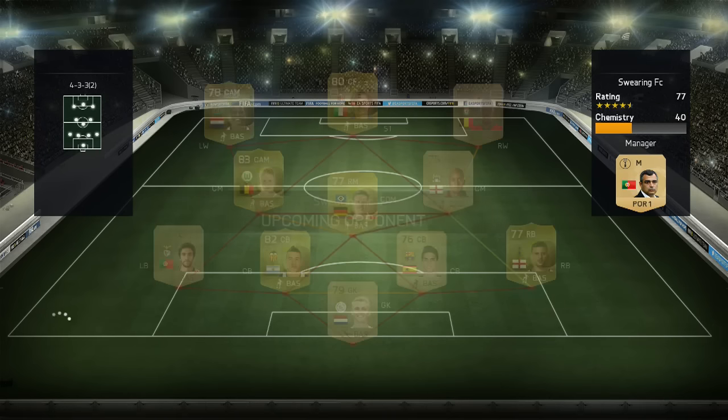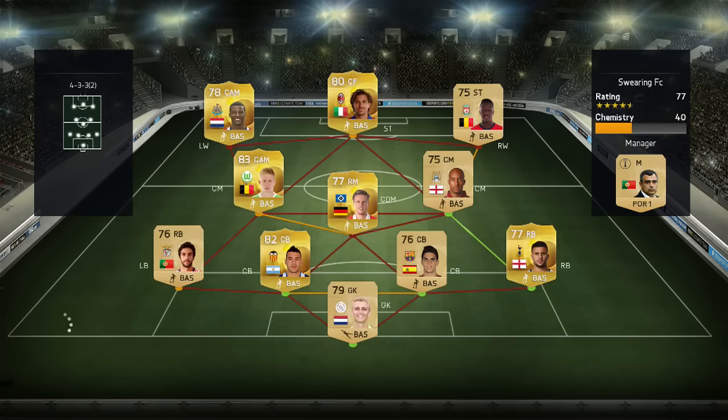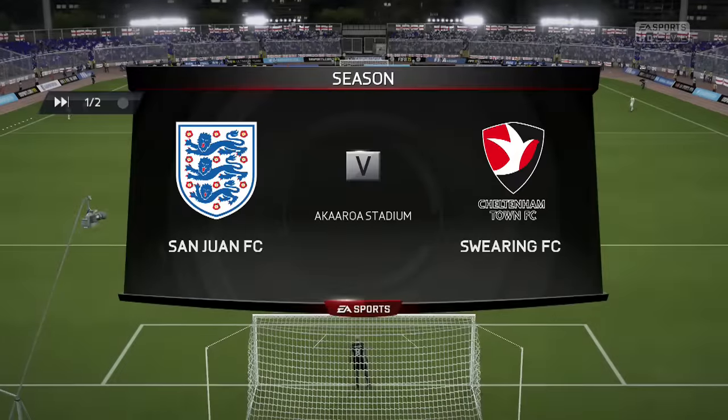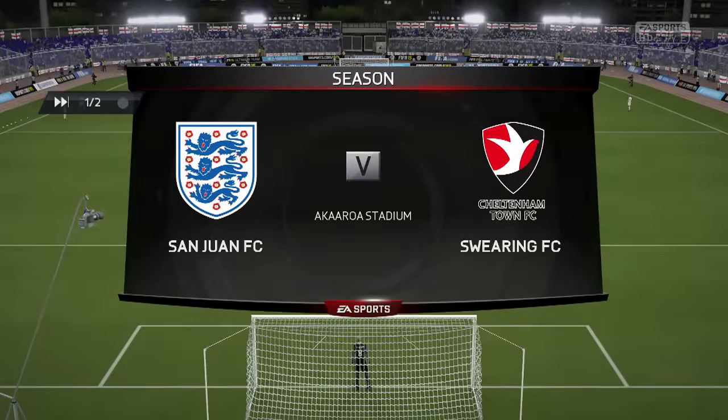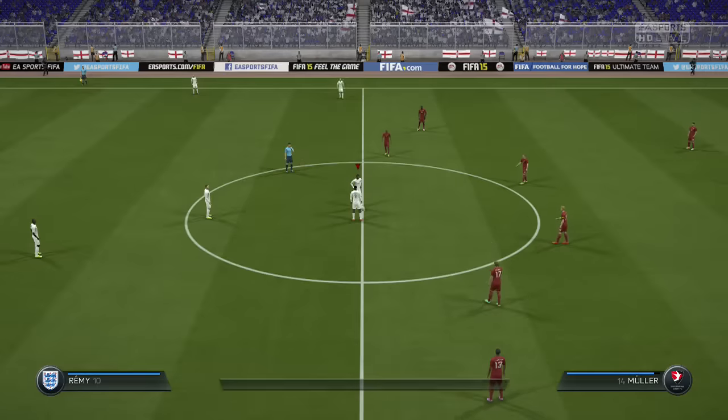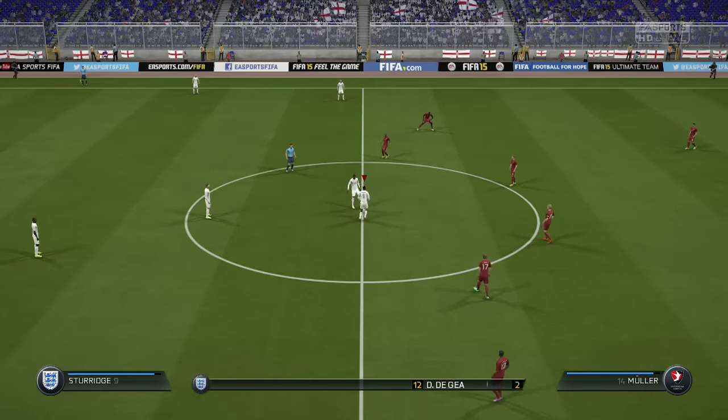The player we chose from the Match Tax pack last time was David De Gea, who's about to make his debut. The rest of the team stays the same. Spironi is our only Premier League player on the bench. Our upcoming opponent is Swearing FC — he's got a full gold team but the chemistry is really all over the place, so it could be an easy win. If we win the game we get 50 points, and for every goal we score we get 10 points. If the points we have at the end of the game is over 70, we can unlock a Match Tax pack. We carried in 20 points from last episode.